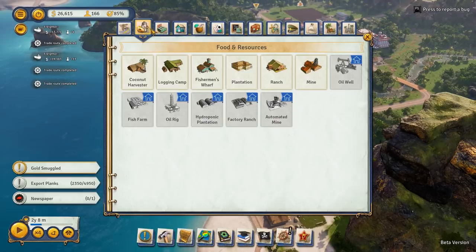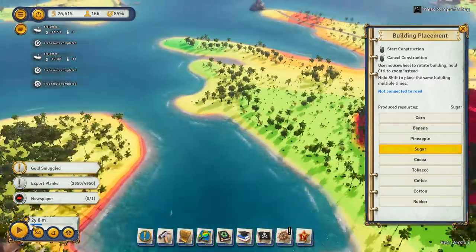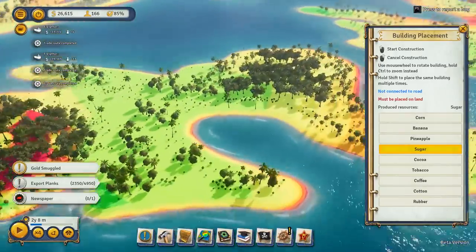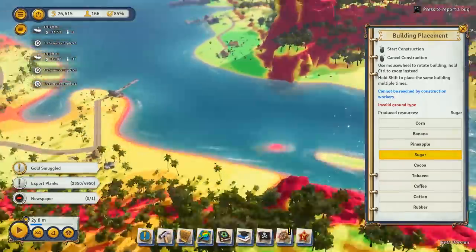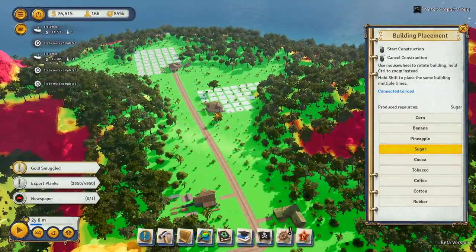Where are the plantations for sugar? Right next to my crocodile farms. I will choose this area. It's actually much better.